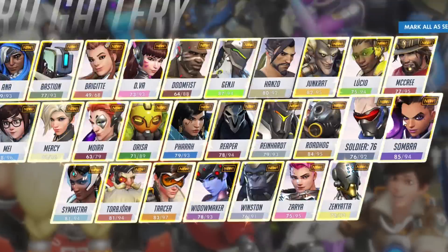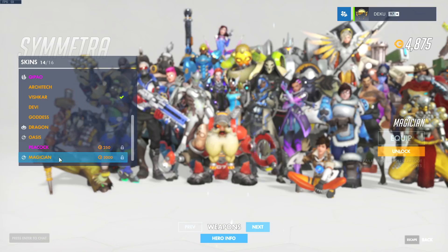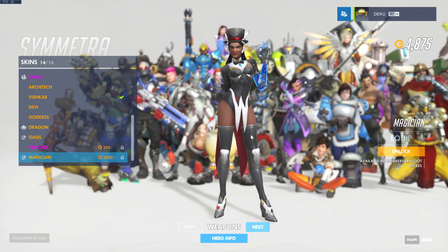Where's Symmetra? Magician. I like this skin a lot. I guess you could say she's not a one trick anymore. She should have an emote where she just puts her hat down and a bunny jumps out.